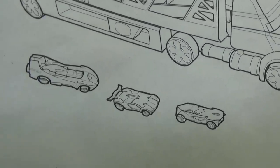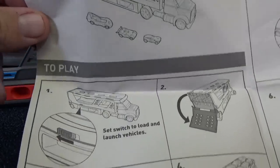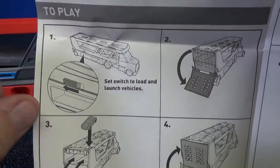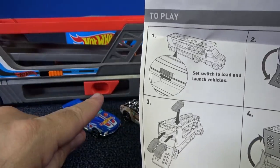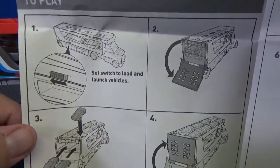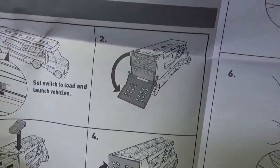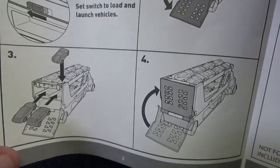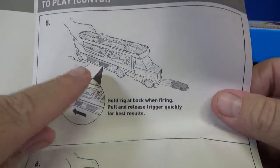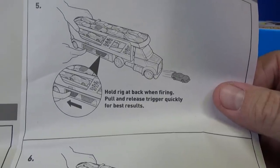There's the truck; it has a few models. Those aren't the models that I got with my set, but do you know the names of those models? Inside it shows the same picture. Here are the instructions to play. Apparently there's a switch — not only is there the launcher, but there's a switch. There's a little orange switch. You're going to set the switch to load and launch vehicles. There's the back door I talked about. You can put the cars on top or you can put them in the back. There's your launcher — hold rig at back when firing, pull and release trigger quickly for best results.